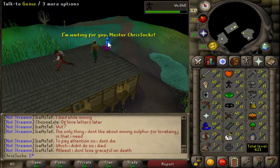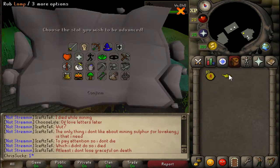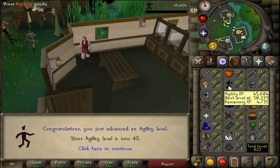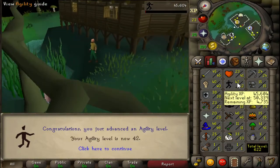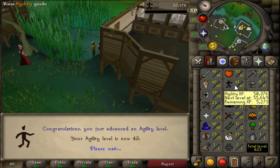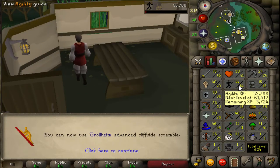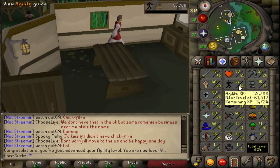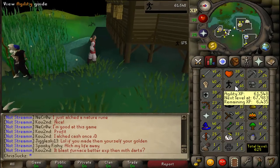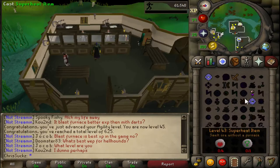Obviously the more agility levels the better. I would really like to go for full graceful. Here's a genie, by the way - I got one of these before, I didn't show it for some stupid reason. So here's me using it on herb lore. Right now I've been using all these lamps on herb lore because it costs the most money. But I'm thinking I should probably start using it on agility or runecrafting, because at the end game those are 100% the hardest levels to get. Also, agility is already extremely slow and we're only level 45. This is where I decided to stop.